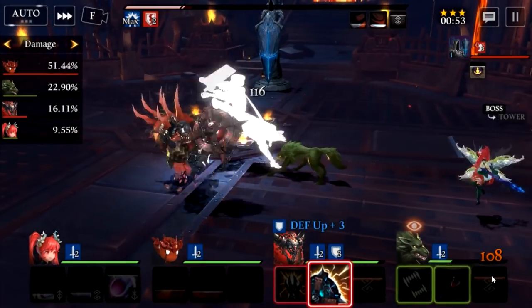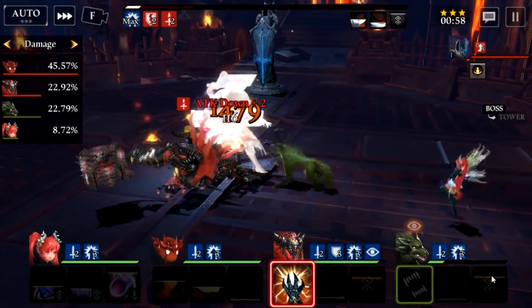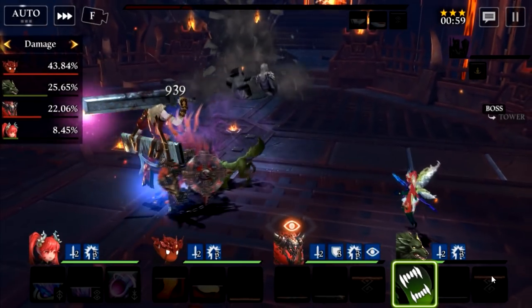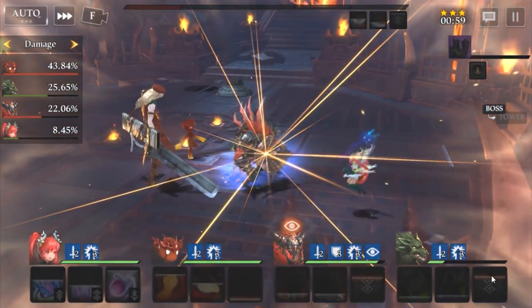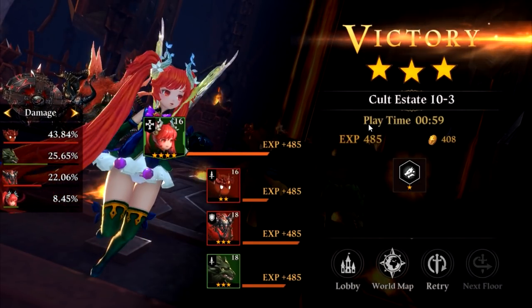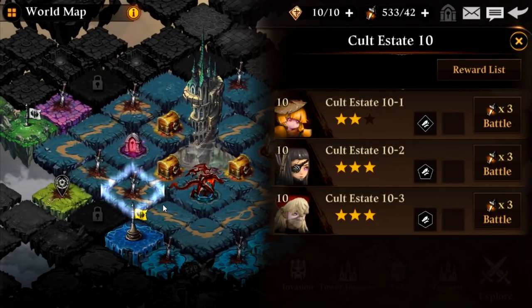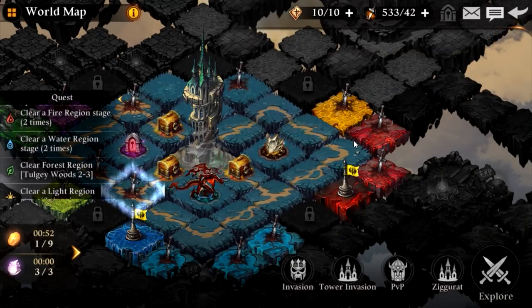In typical hero collectors you fight a bunch of trash mobs, then a mini boss, then more trash mobs, then a boss. That's not how it works here. Everything you do in this game is you versus a boss. We just took him down — there's my three-star. Once I complete this stage up here and get a three-star, I'll have the sword icon removed. That's basically how the game works as far as combat is concerned — everything is a boss rush.